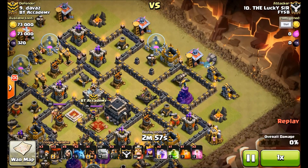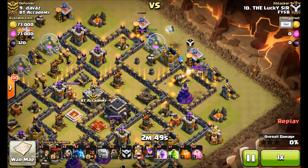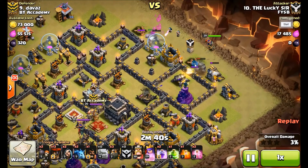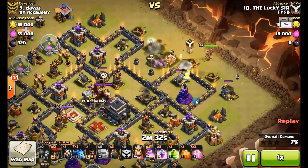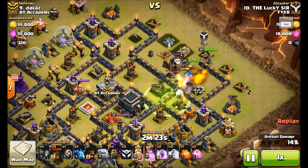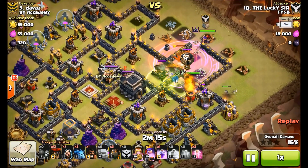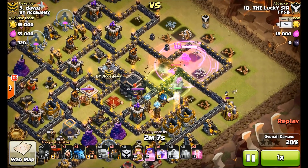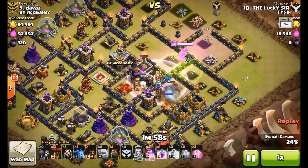I start with the first golem over here to tank, then the second golem walks over to the mortar. I use another wizard. The CC is lured, targeting the golem — drop the king. Poison is a bit late. Rage spell now — watch this little guy over here, it helps a lot. The king goes for the air defense, queen locks on and uses ability — two Teslas, one air defense — the queen goes down to my king. That was awesome!